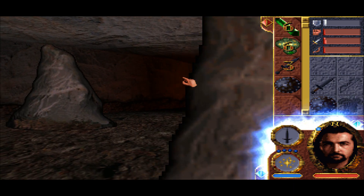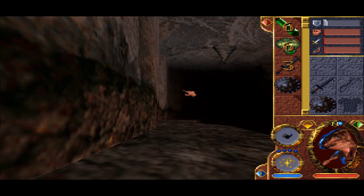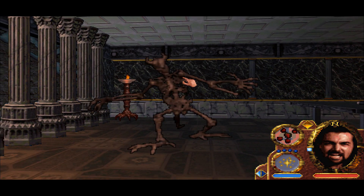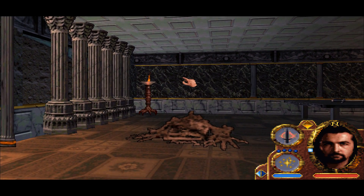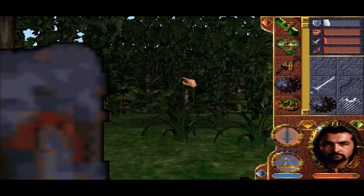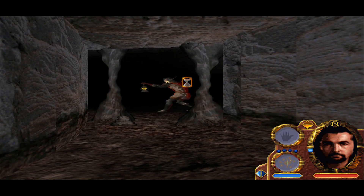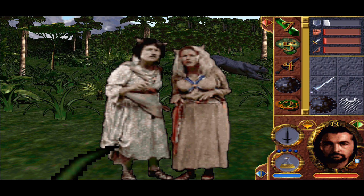First released all the way back in 1997 exclusively for the PC, Lands of Lore 2: Guardians of Destiny is a game that anyone who played Red Alert back in the day would be readily familiar with, due to trailers coming pre-packaged with copies of Red Alert. It was a very significant departure from its 1993 predecessor, moving away from traditional dungeon crawling, and instead becoming a first-person action-adventure with predominantly FMV-style graphics, seamless cutscene transitions, and the ever-mythical genetically modified catgirls.